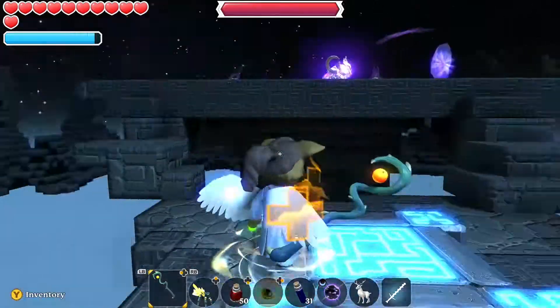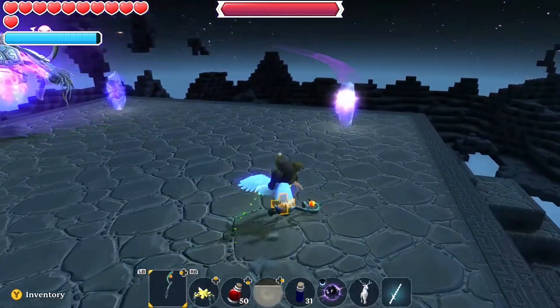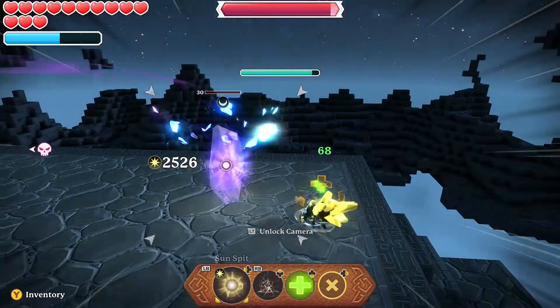I just want to show you guys how much damage you can still do even though you lose one additional strike from switching out the Divine Ring of Protection for the leech ring. I'll show you how much leech drain and HP gain you get with each attack — I just hit it for 962 HP.